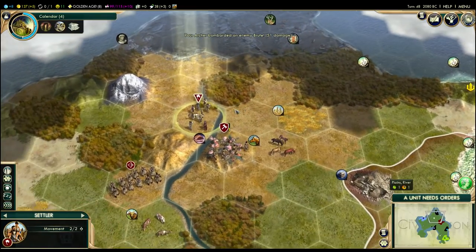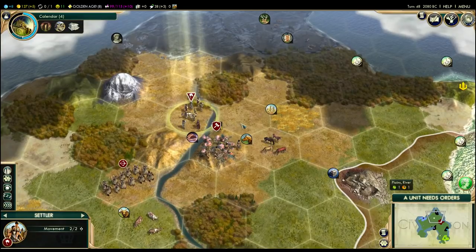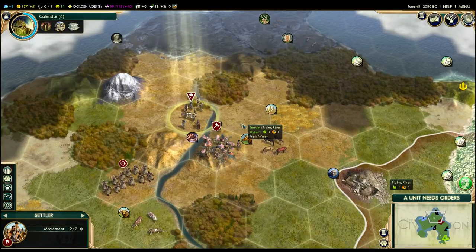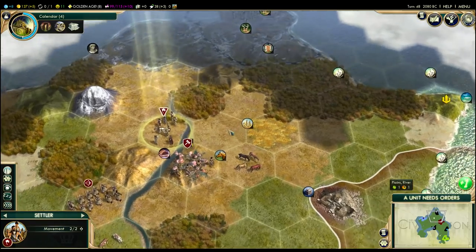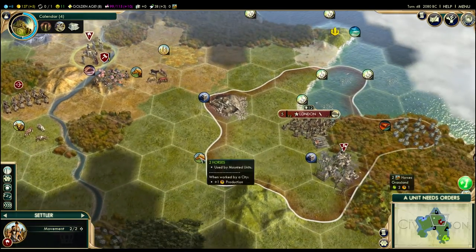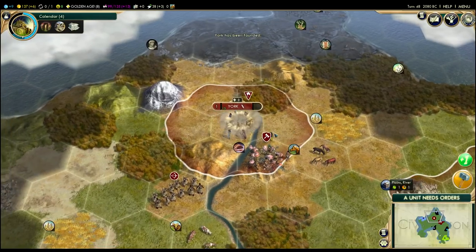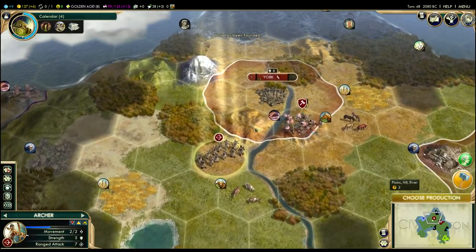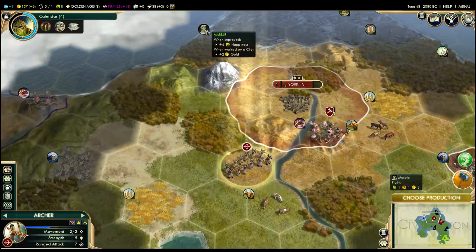So I'm going to go ahead and settle in this place. It's not necessarily the greatest — it's also a little food light, because plains give one food and one hammer, as opposed to grasslands which give two food. We're going to need a lot of farms going on over here, which means we're really going to need an extra worker very quickly. We'll finish that quarry, probably finish these horses, and then try to improve this area. So I'm going to go ahead and found York, just to be able to take advantage of Mount Kailash. I probably could have built it a little further south, and maybe I should have built on this hill — though I wouldn't have gotten marble.